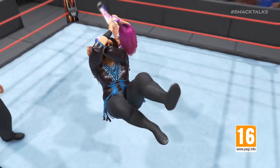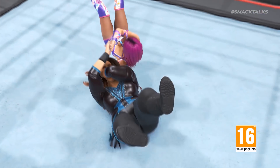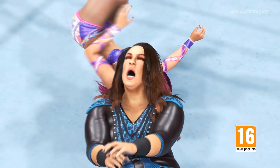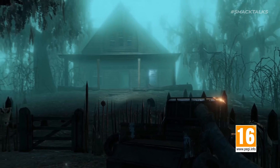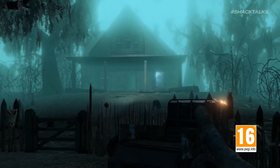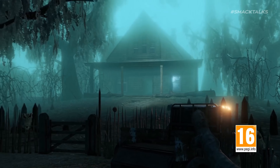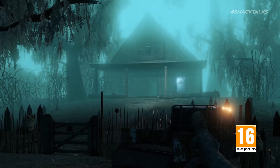Getting back to reality, we have a shot of Sasha Banks delivering a neckbreaker to Nia Jax, very similar to a screenshot of the pair released previously. Then all things go crazy once again as we have the reveal of what looks to be the Wyatt Swamp arena, originally shown in the 'Bump in the Night' concept images — this arena looking incredibly eerie.